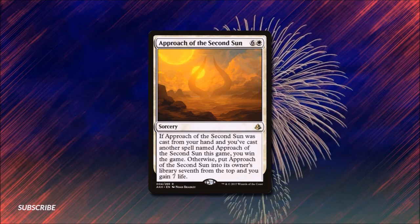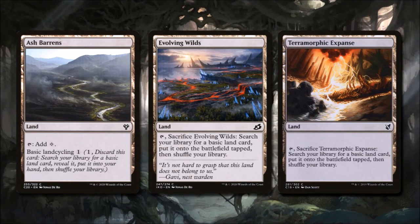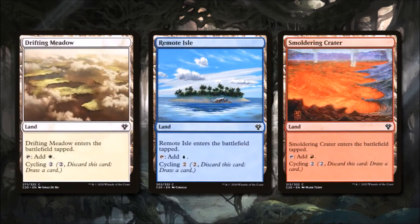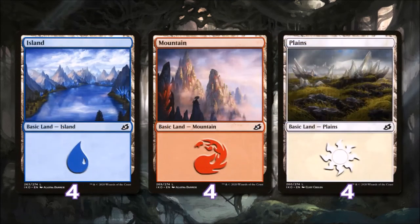Now that we've gone through all the cards in the deck, let's have a look at what makes it run in the mana base. Ash Barrens can tap for a colorless or we can basic land cycle it for one to get a basic land into our hand. Evolving Wilds can be tapped and sacrificed to search our library for a basic land and put it into play tapped — Terramorphic Expanse can do the same. These also thin out our deck so we have less chance of drawing a land late game. We have three lands that cycle: Drifting Meadow, Remote Isle, and Smoldering Crater — they all tap for mana of their color, enter the battlefield tapped, and cycle for two. We're running Mystic Monastery and Command Tower for one mana of any of our colors, and finally four islands, four mountains, and four plains.